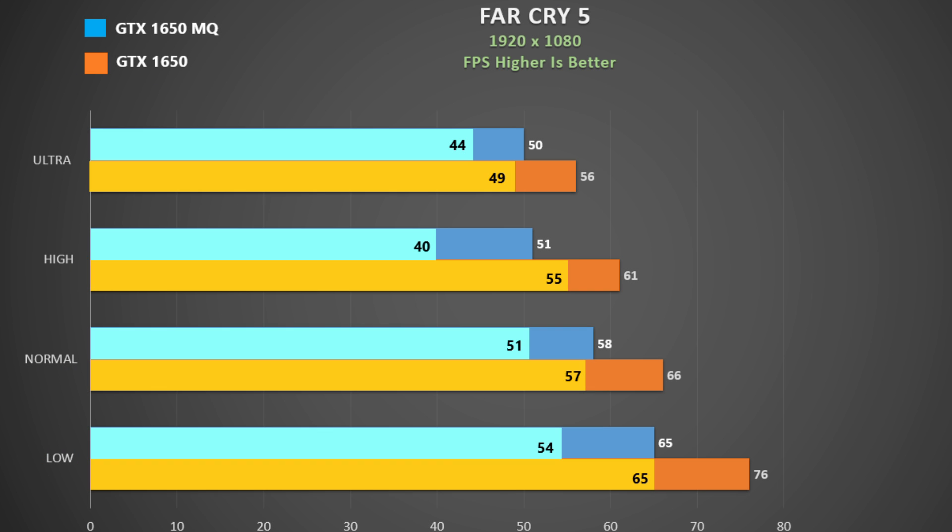Using the Far Cry 5 inbuilt benchmark, the regular 1650 commands a 12% advantage at ultra settings and a 17% increase at low settings. Minimum frame rates follow a similar trend.